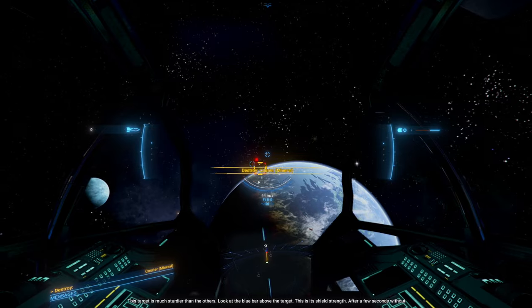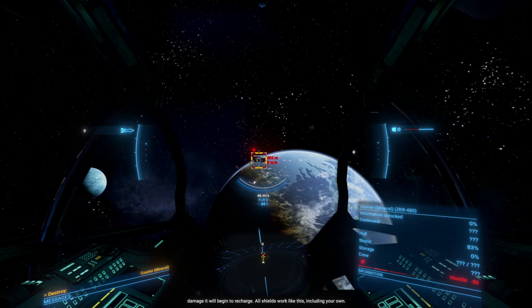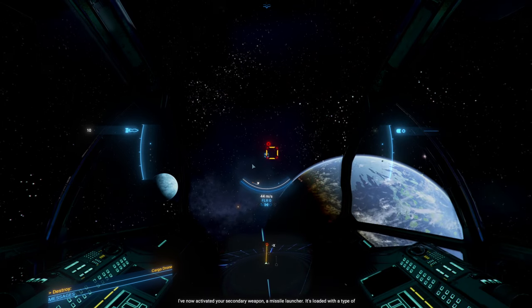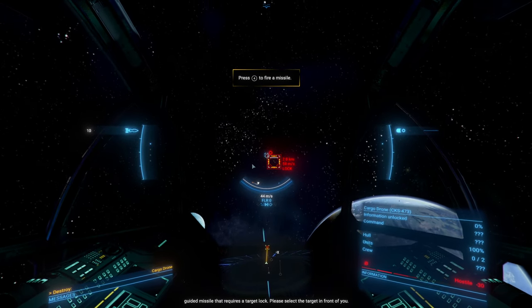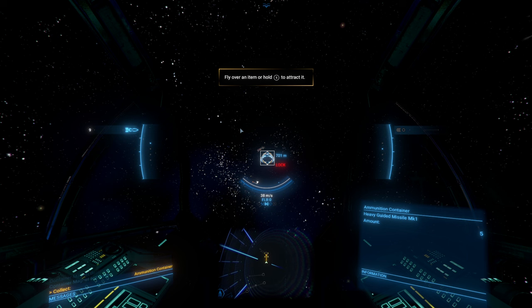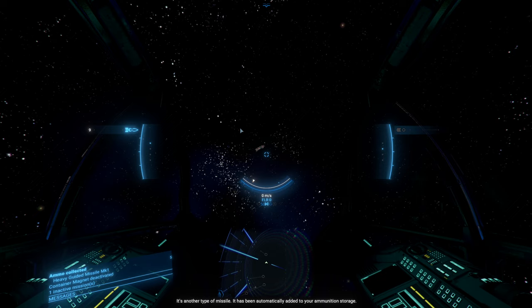This target is much sturdier than the others — this is its shield strength. After a few seconds without damage, it will begin to recharge. All shields work like this, including your own. I'm not impressed. Your weapons just overheated — you will not be able to fire until they've cooled to a safe temperature. I've now activated your secondary weapon: a missile launcher. It's loaded with a type of guided missile that requires a target lock. Please select the target in front of you — you can now see a lock being acquired. The target has dropped something — fly right at it to pick it up. Picking stuff up is that easy — it's automatically added to your ammunition storage.